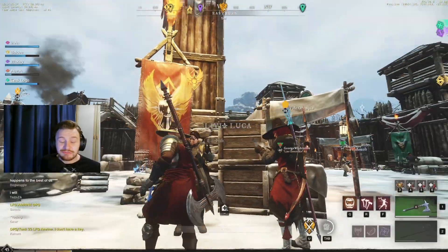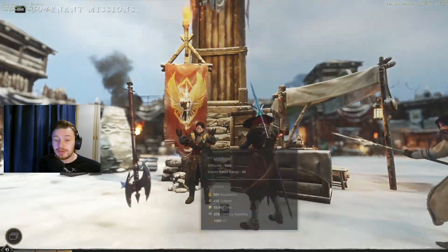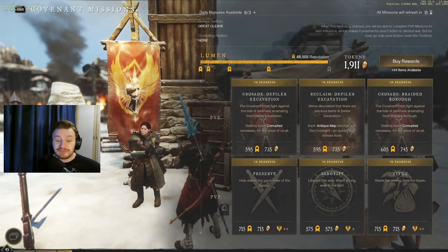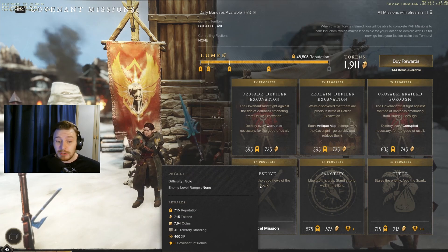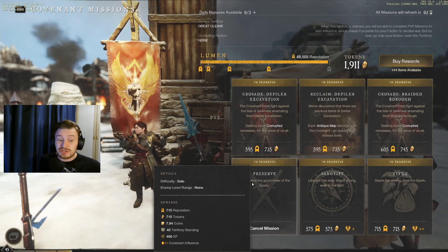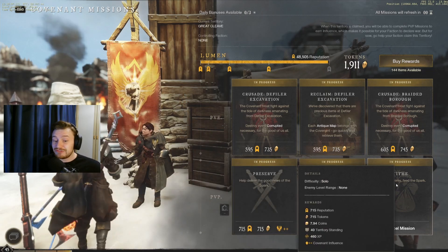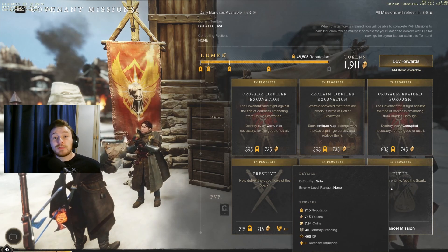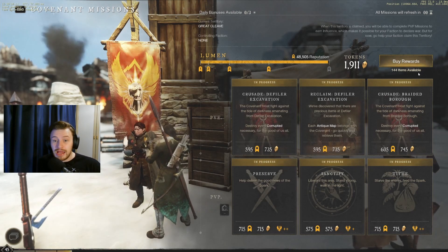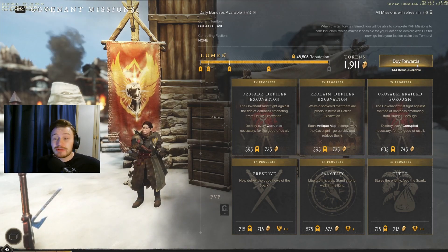When you are Covenant, this is where you go — into this outpost here as shown on the map. Talk to Livia Luca and open up the faction board. I've got all of them done. The PvP ones are what we're focusing on here. For the preserve quest you get 715 rep, 715 tokens, 7.94 coins, 40 territory standing, and 460 XP. Territory standing in Great Cleave isn't really a factor but the rest is very good. The next quest gives 340 XP and 575 rep and tokens. The final one gives 715 on both rep and tokens and 460 XP. So you're getting just over 1,200 XP per run and around 2,000 tokens per run — I've got about 2k there from just one run, and I'm very close to hitting the Adjudicator rank which requires 49,000 reputation.